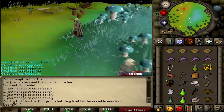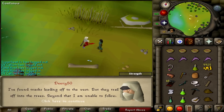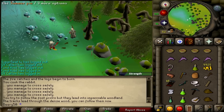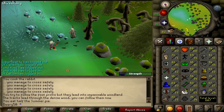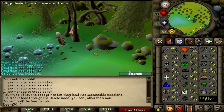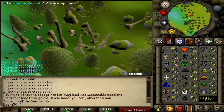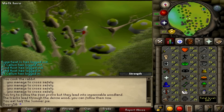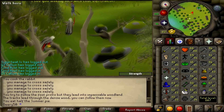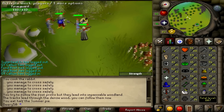So now you talk to the elf tracker. Use a pie to boost up your agility. Enter the dense forest — I'll fight the enemy first. There you go.